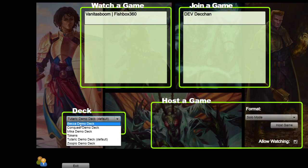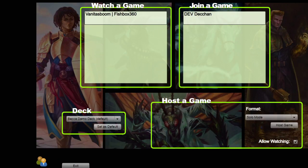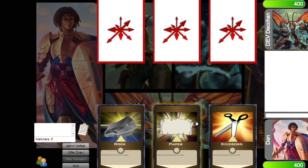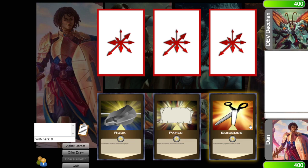You click on the game room and pick one of the five character decks, and you will see a join game or watch a game option. We'll click join a game and then you have rock paper scissors to see who goes first.